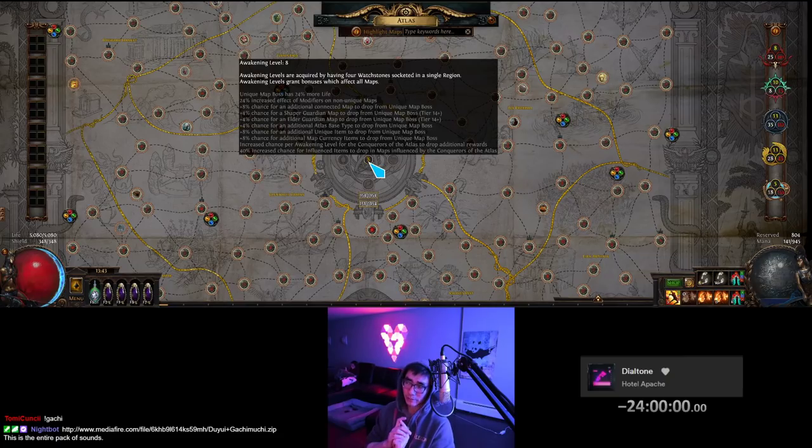Another thing, and this is actually probably one of the biggest things, is the chance of a Shaper or Elder Guardian map — around 4% each. The combined chance is just under 8%, but let's say it's 8% chance to drop either an Elder or Shaper Guardian map. So if you run 100 maps, you're going to drop 8 of these. Let's put the cost of a fragment — Minotaur fragments are like 50C, some others are 30 to 40C. Being conservative at 30C, that means if you run 100 maps, you get 8 boss drops. If you can kill the boss and sell the fragment, that's about 240C — so 2.4C per map.